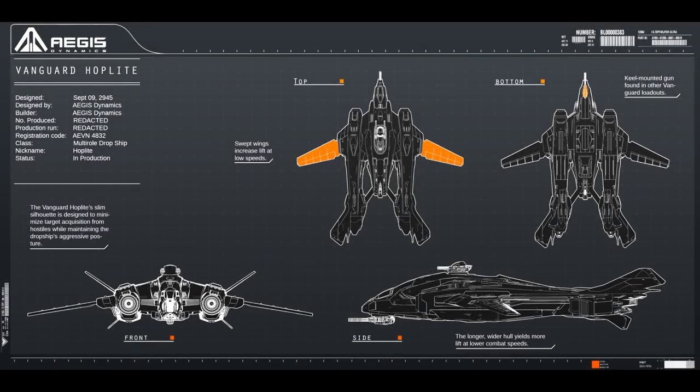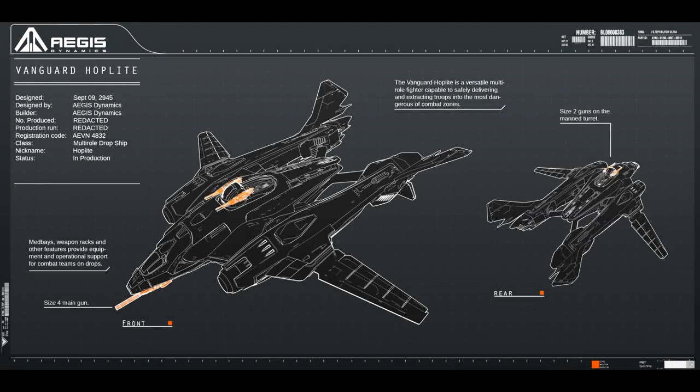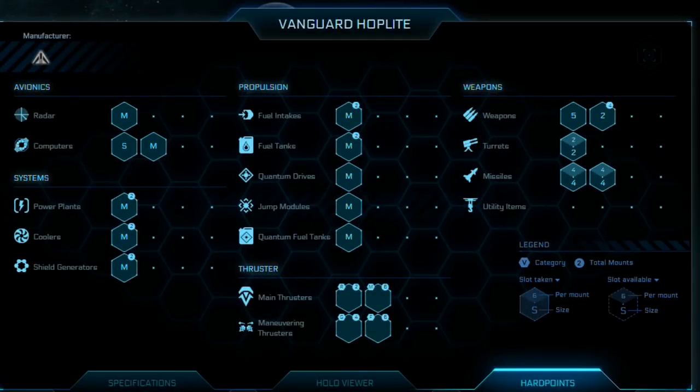Last but not least, the Vanguard Hoplite, which is a dedicated dropship version of the Vanguard series. It's a pretty unique role yet again, but the Vanguard seems to fill every role that combat needs quite well. The Vanguard Hoplite is a cross between the Vanguard deep space fighter and the dedicated boarding ship. Adapting a reliable design for amphibious operations, the Hoplite is a perfect tool for inserting an armored strike team with enough firepower to get them out again. Let's have a look at its technical overview, hard points, and specifications.